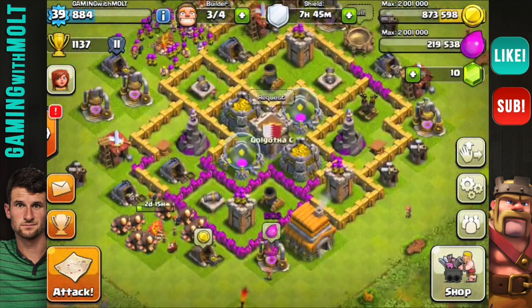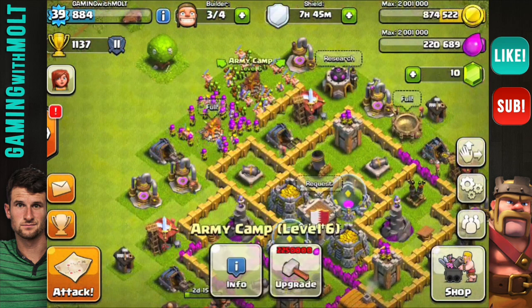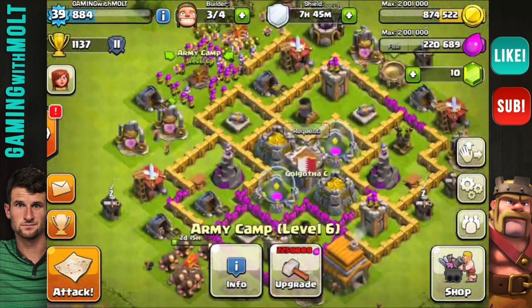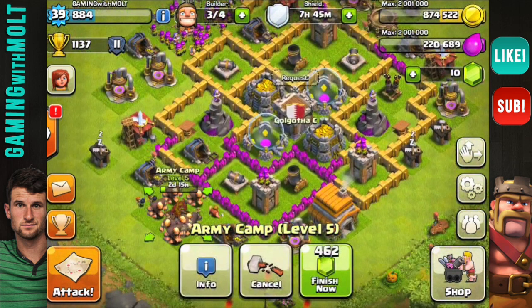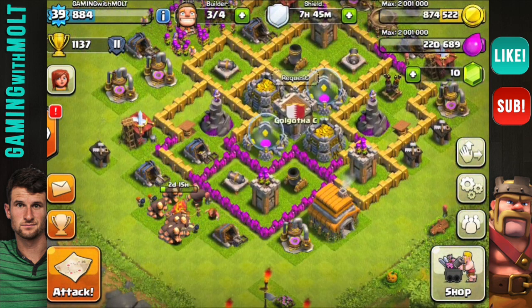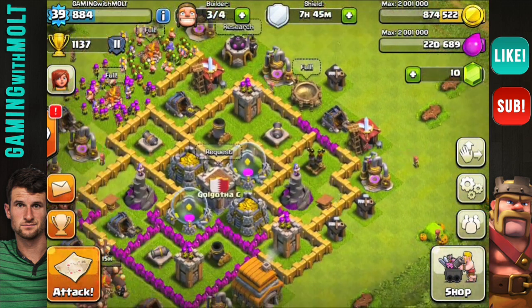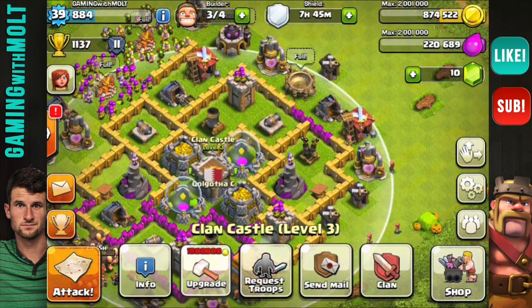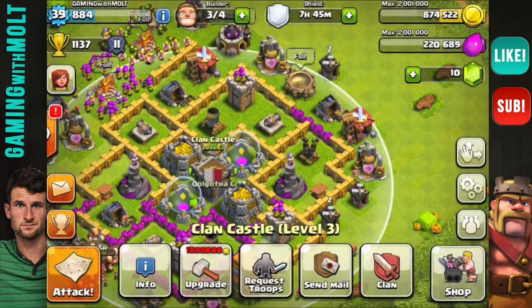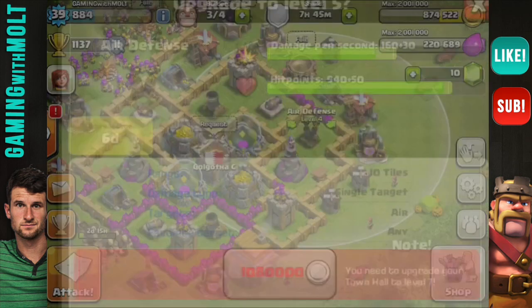My army camps — both of these are maxed up here at the top, they're level six. This bottom one is level five and upgrading; it'll be done in two days, so that's going to be awesome. I've been upgrading my walls as you can see, my clan castle is now maxed as well, and so are all of my defenses.